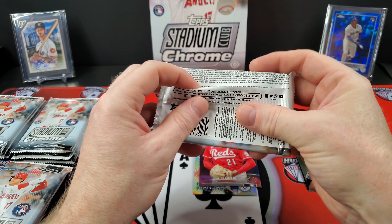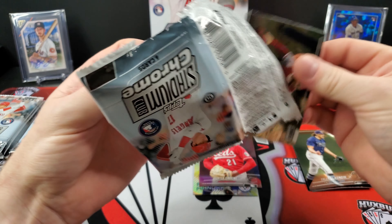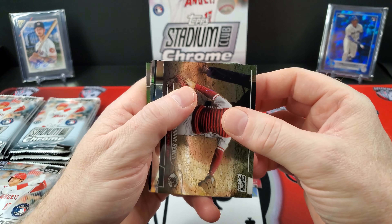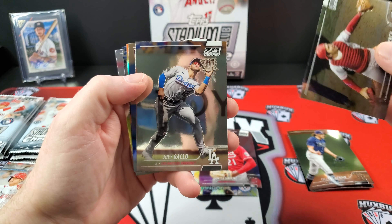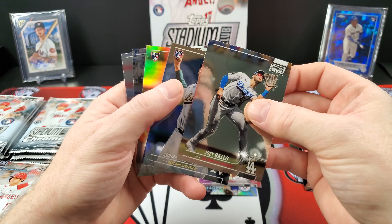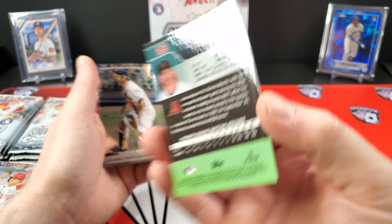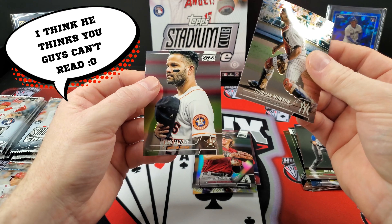In our Blaster, we opened three blasters and pulled an autograph and two numbered cards — one gold numbered to 50. There's a Johnny Bench, Joey Gallo, Adrian Martinez. And that is a Refractor — Jake McCarthy. See up there on the top, it says Refractor. Thurman Munson and Altuve.